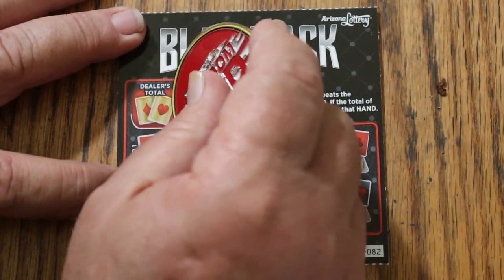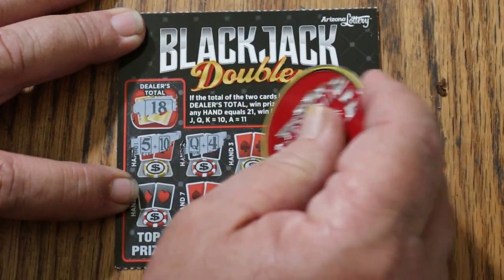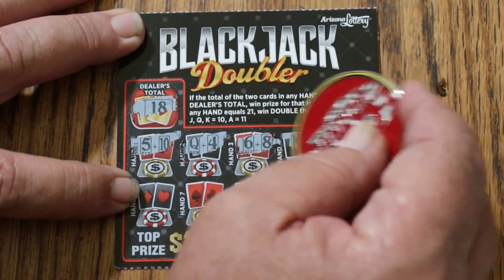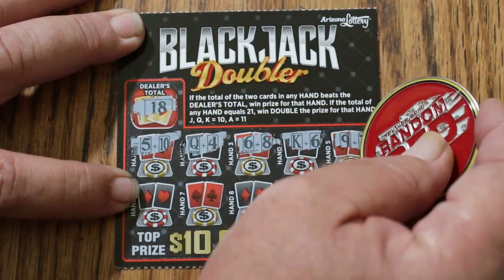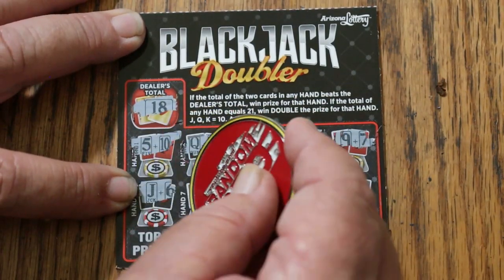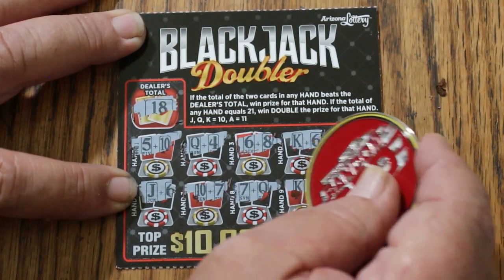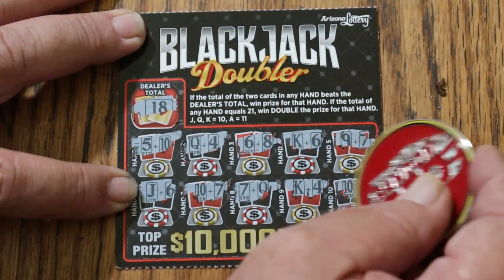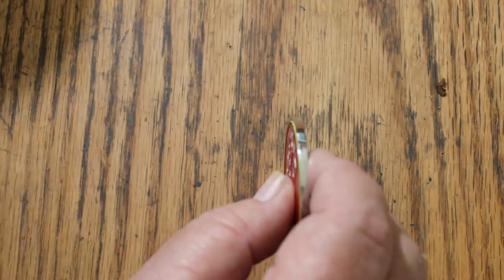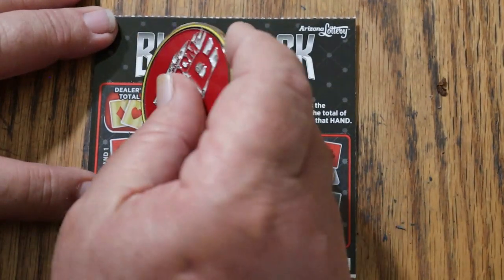Dealer's total this time is 18 — 15, 14, 15, 14, 16, 16, 16, 17, 17 again, 15, and 14. Nothing.